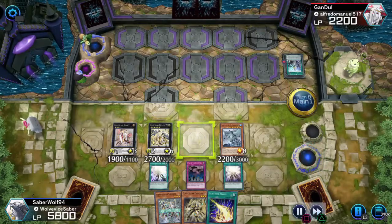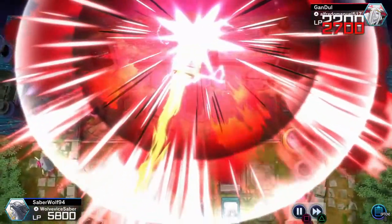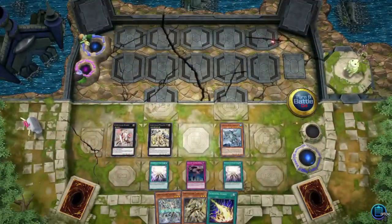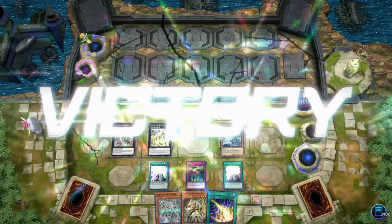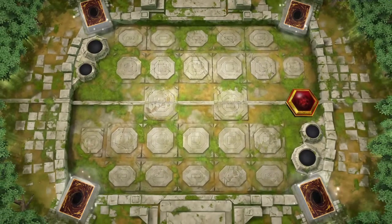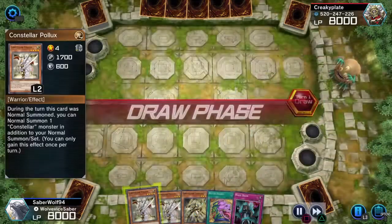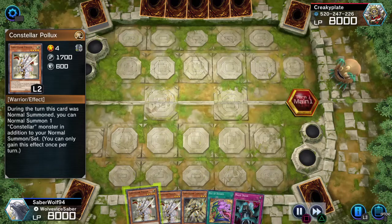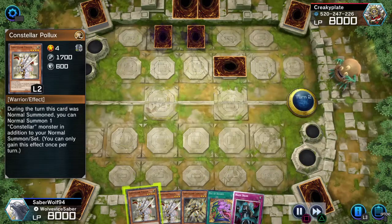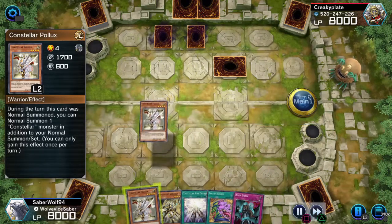You're not going to get card advantage through other ways in Constellars. There's a level 5 dude as well — like the 2100 monster — that's level 5 and gives you a card every time it gets summoned, even on special summon. But it's just difficult to incorporate in your Constellar deck; you kind of have to make a deck based around him and it can be clunky, it can brick, since you're running level 5 and up monsters. So just running Sheraton — I think it's the best way.